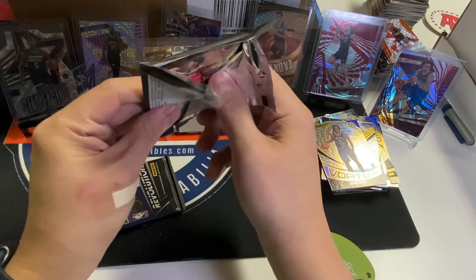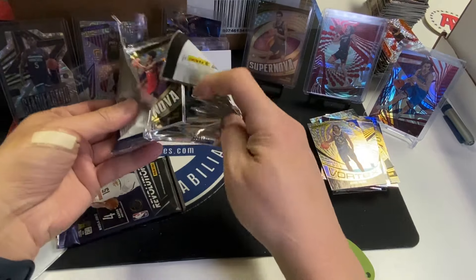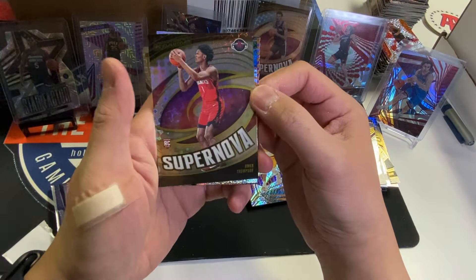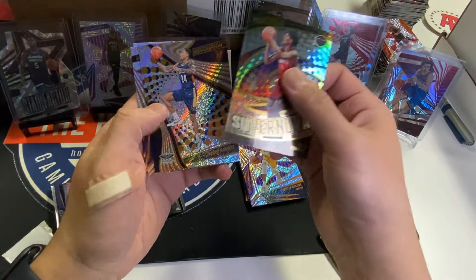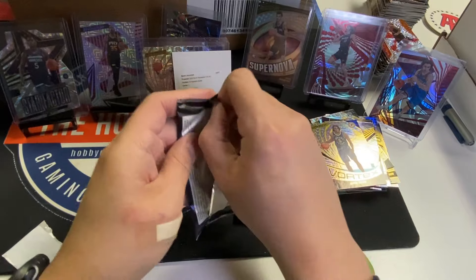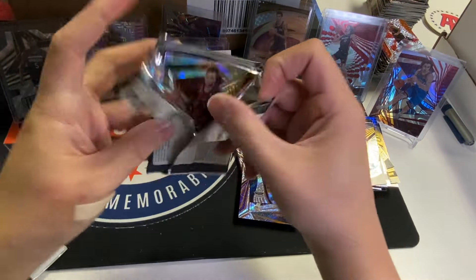Gerace Walker Vortex. Redemption auto of Luka Doncic — autographs levels. We will take that at retail — sweet Luca. That's a great case. Clay Thompson and Jamal Murray. I did not expect Luka to be in there honestly. Derek Lively Shockwave, levels. Russell, Ingram, and Clay Thompson — gotta tell my daughter about that pull.